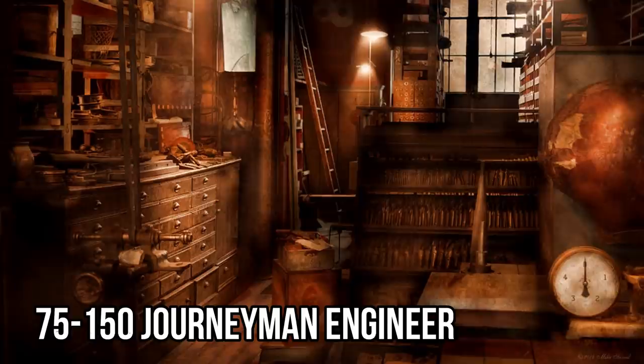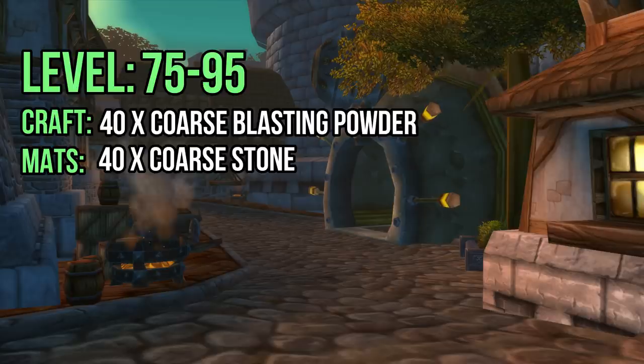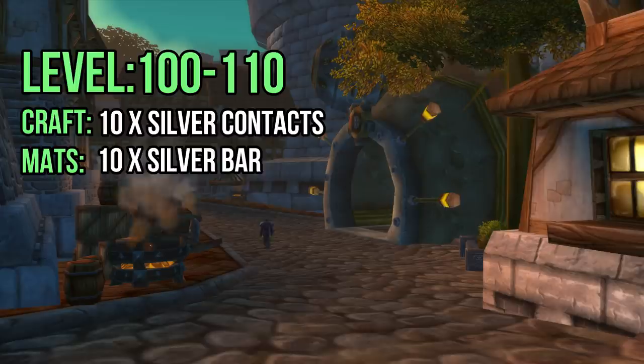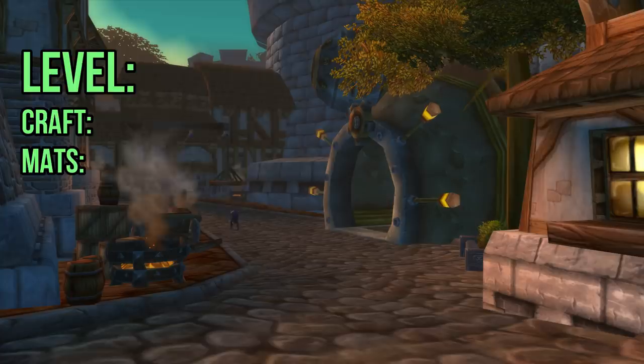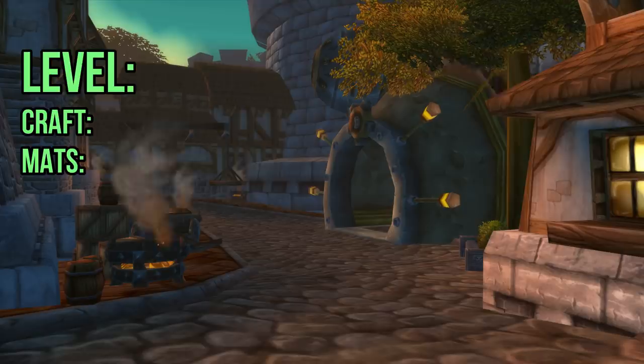Level 75 to 150 — Journeyman Engineer. At this point you'll most likely be around 75 to 80 engineering. Craft 40 coarse blasting powders using 40 coarse stones to get you to level 95. From 95 to 100 you'll want to make coarse dynamites — this recipe will probably be yellow or green for you, so make around 10 to reach level 100. You'll need 30 coarse blasting powder alongside 10 linen cloth. From 100 to 110 you'll want to make 10 silver contacts, which require 10 silver bars.